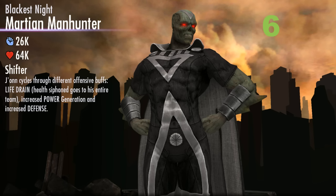He also has increased power generation, shown by a yellow aura around him, giving a 25% power generation increase, which can help him power up to his devastating second special. He also has increased defense, which reduces all incoming damage by 50%, and if you block while he's on defense, the opponent's damage is reduced to only 25%, meaning a lot of their damage will just be nullified. That makes Blackest Night Martian Manhunter coming in at number 6 on our list.